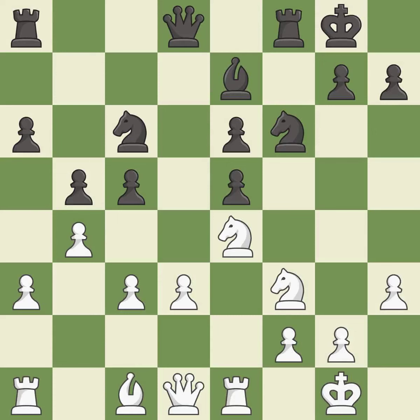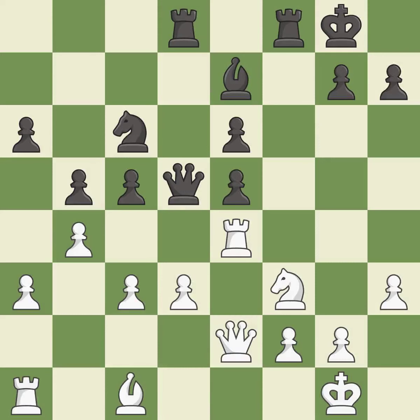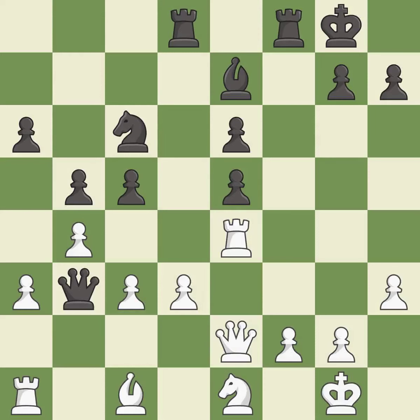After all captures, this is an equal trade — it is excellent. This is an equal trade — it is best. Recaptures — it is best. The pawn is now adequately defended. This activates a queen by developing it off of its starting square — it is excellent. This develops a rook off its starting square, getting it into the action — it is good. This protects the attacked pawn — it is best. This ignores an opportunity to threaten winning a pawn — it is an inaccuracy.